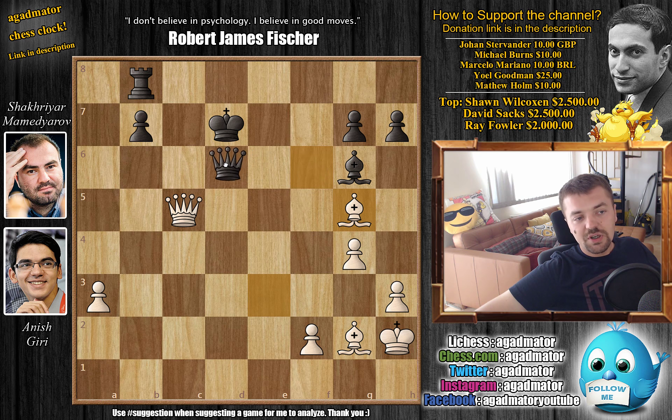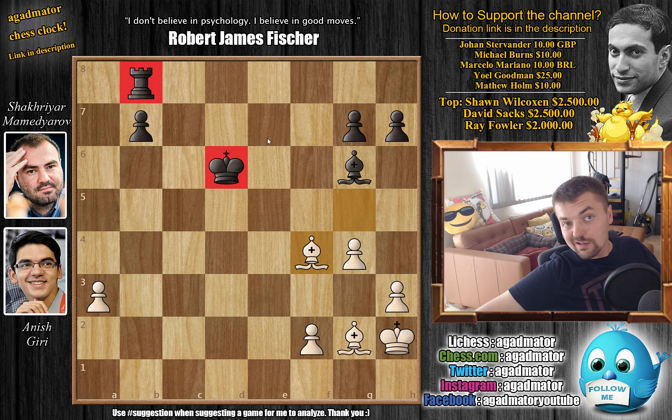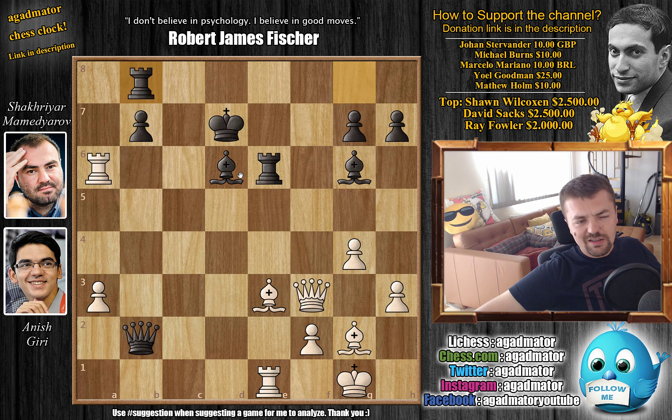You cannot go for the queen trade — if you trade queens, you are only up material for a brief moment as bishop to f4 check takes the rook. So although it was a very nice line, it takes a lot of calculating and it's an open board, so why risk it? Giri decided to go for a nice safe line.